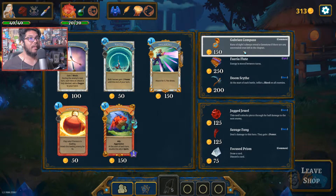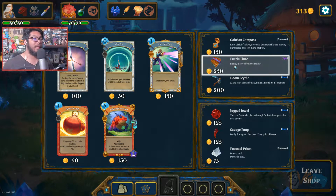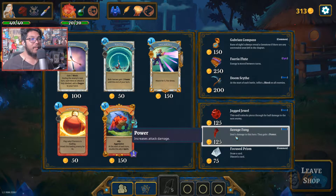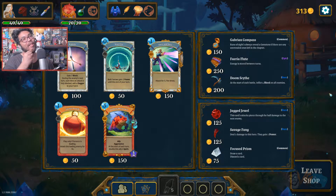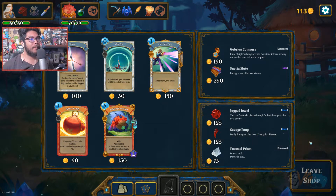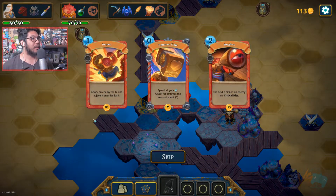Sucker Punch - if only Sirocco is leading, attack the leading enemy for 16, that's a quick 16 for one mana. Ally Aggressive - at the start of each turn, double the spear - really strong but costs five. I'm going to grab Flanks. Rune of Sights always reveals a gemstone if any are left in the chapter. Energy stored between turns - it's Slay the Spire's ice cream. At the start of each battle: four bleed. Oh, I like both of these - the four bleed will really help out a lot.